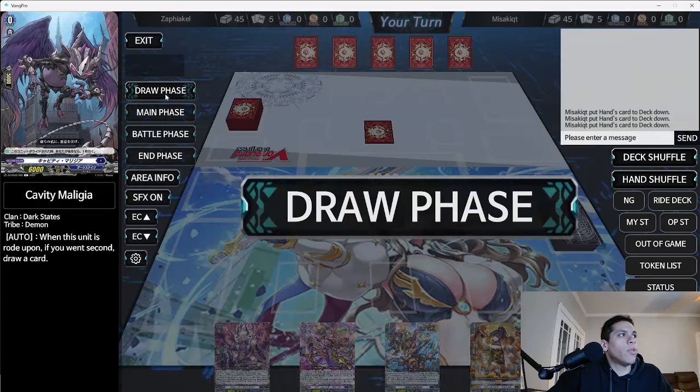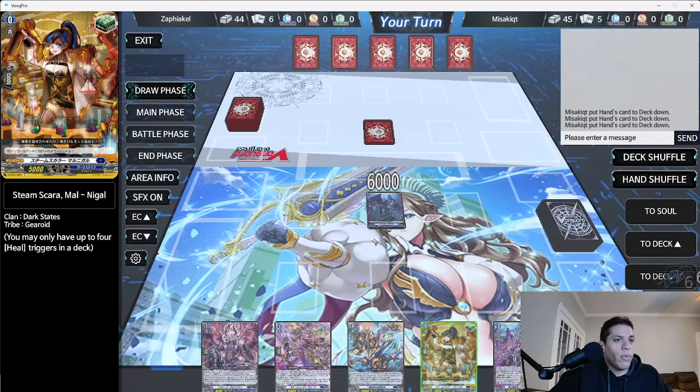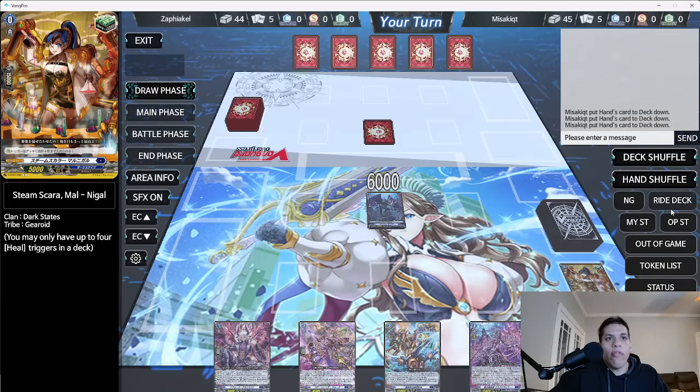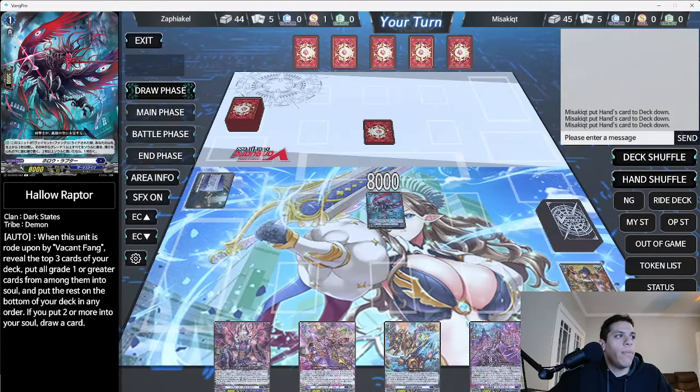When you hit draw phase it automatically draws for you, and when your opponent hits end phase it automatically goes to your draw phase — which is really cool. We'll ditch the trigger and keep the rest of the hand. Now over here it says ride deck — click on that and ride. It automatically puts our energy charger in.